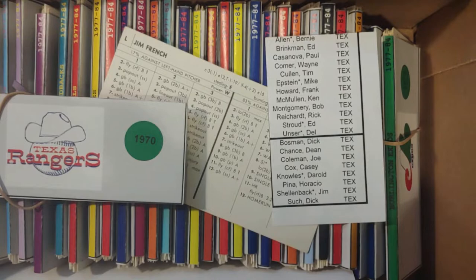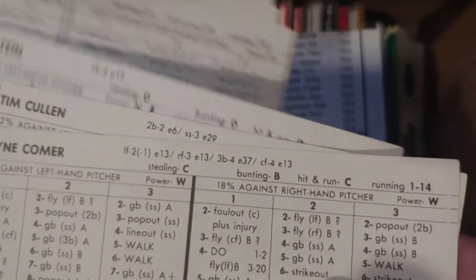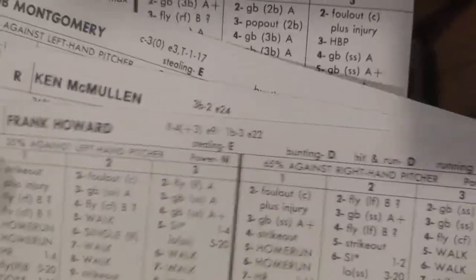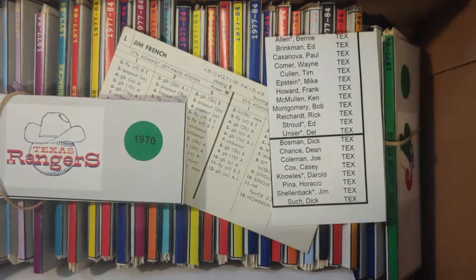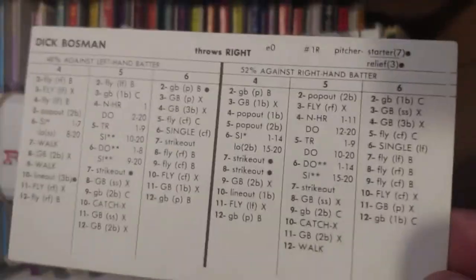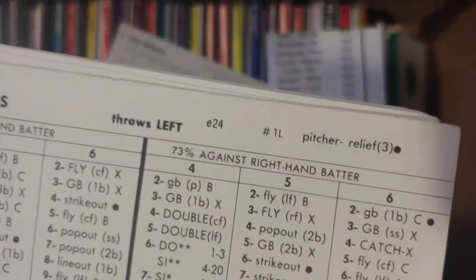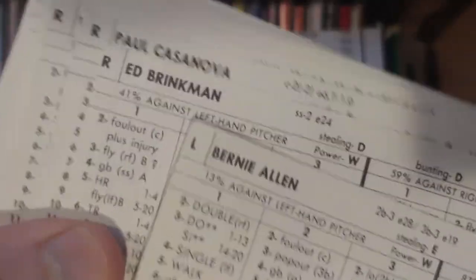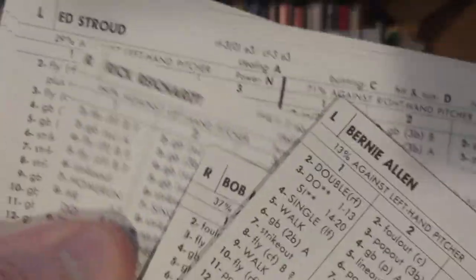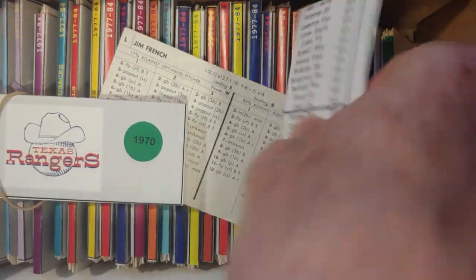You have Bernie Allen, Ed Brinkman, and Paul Casanova. You have Comer, Cullen, and Epstein. Howard, McMullen, and Montgomery. And Reichert, Stroud, Dell, Unser. Pitchers — Dick Bosman is the first one, and there he is; he helped the Cincinnati Reds win the World Series this past year. Dick Bosman, Dean Chance, Joe Coleman, and Casey Cox. You have Knolls, Peña, Schellenbach, and such. Counting confirms 12 hitters and 8 pitchers. Texas Rangers have been reconciled.